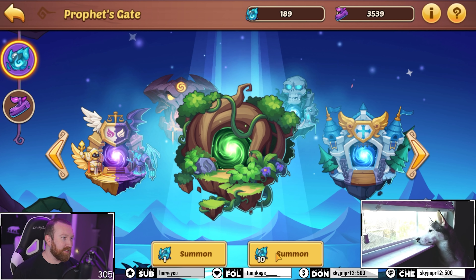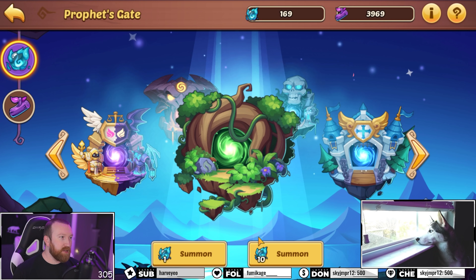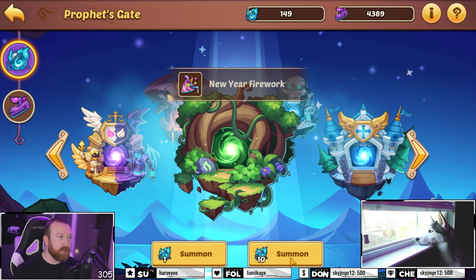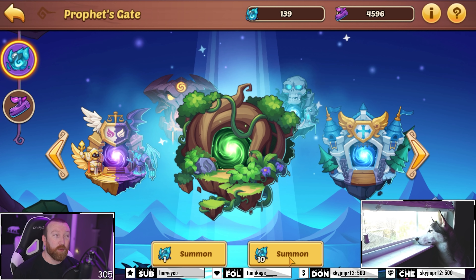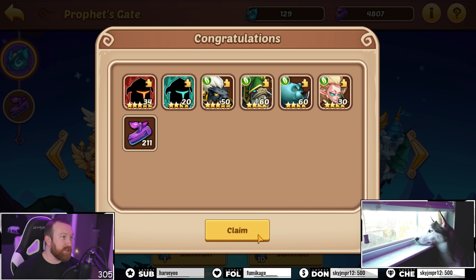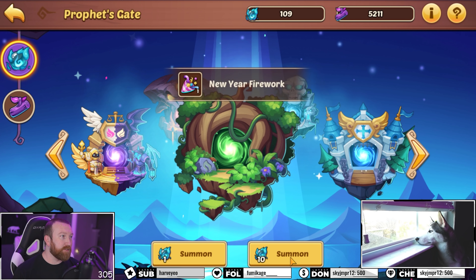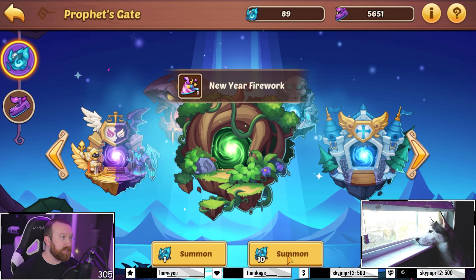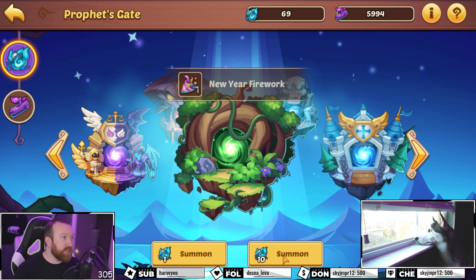A couple more five stars — maybe we're gonna get the trifecta, the holy trinity. We're gonna get all three of the big heroes: Garuda, Rogan, and Flora. Would be nice if we could get one Rogan. We got 100 summons to go. We got a Gray Eyed, a Vessa and a Zekas — hang on to that Vessa, might be a transcendence hero in the future. Got a Kargath, uh-oh. Six more to go, come on, give us one Rogan copy.